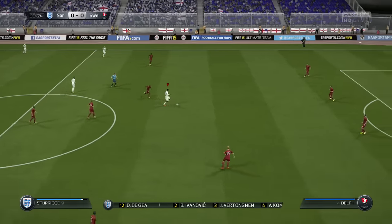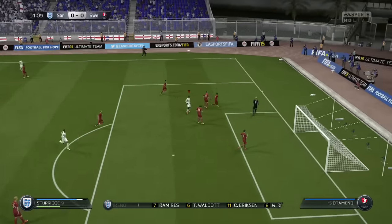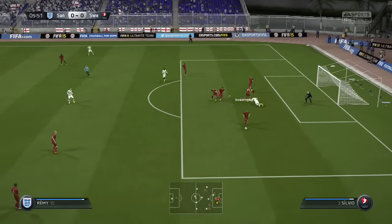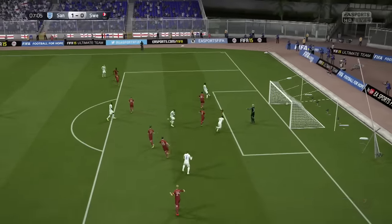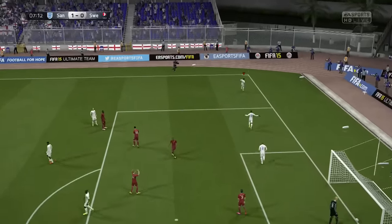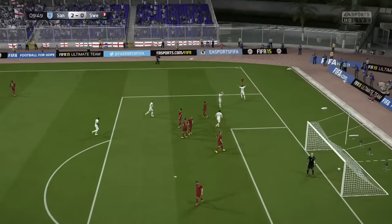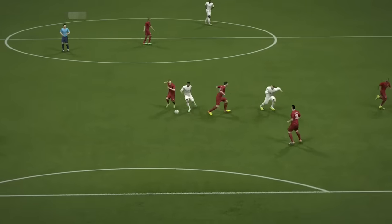Sturridge is immediately on the run — we could have a very early goal, but it's a last-ditch tackle from Otamendi. Then Remy tries to make it through the middle and another fantastic tackle. Walcott in the seventh minute puts it in — that's 10 more points. Theo Walcott breaks through again two minutes later and it's in the back of the net once again. 2-0 within nine minutes — an absolutely fantastic start.